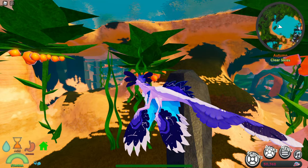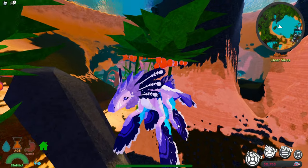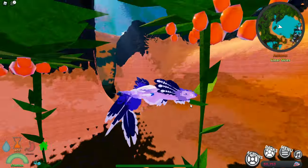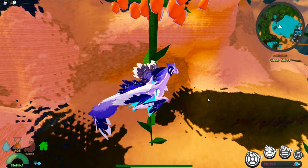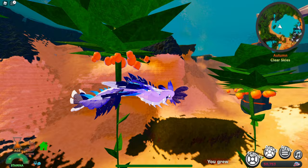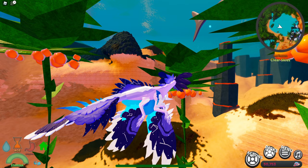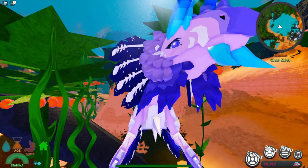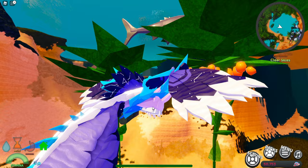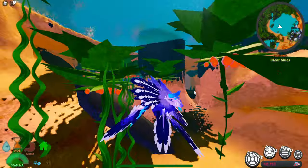I've grown it to an adult now. As you can see, this is the full adult model and it looks absolutely gorgeous — great job to the developers who made the model and animations. It's so much better than the old one, with so much more improvement. You can also see little galaxy-like stars on its arms, which is really cool. This is honestly one of my favorite aquatic models now. Comment down below what you guys think about this new remodel — do you like it or not? I'll see you guys in the next one, bye!